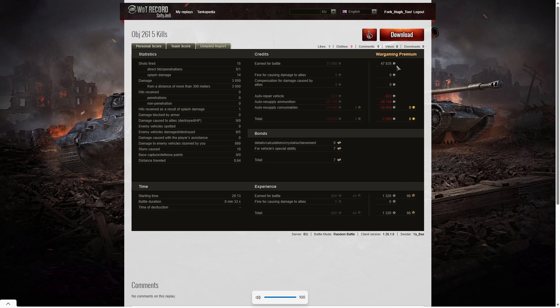On a premium account he actually made a loss of 2,688 credits, mainly down to the auto resupply of consumables because you had to pay full price for those. He also got seven bonds and 1,320 experience points. He saved to a certain extent from not having to fire all his shells, but it's the consumables that cost so much. Seven bonds and 1,320 experience points is good as well.